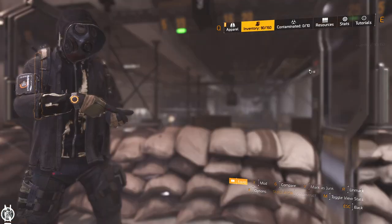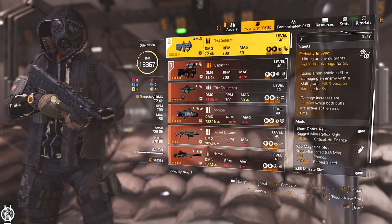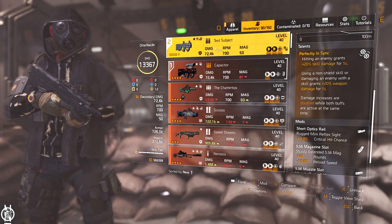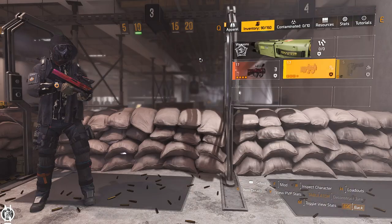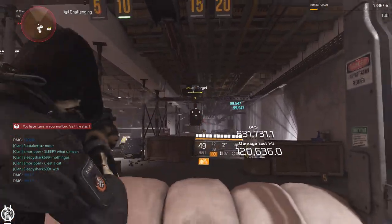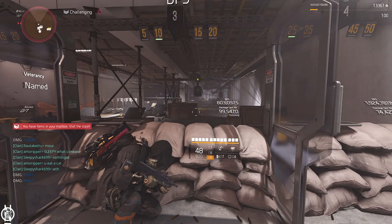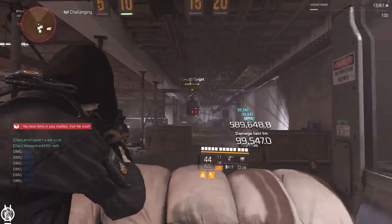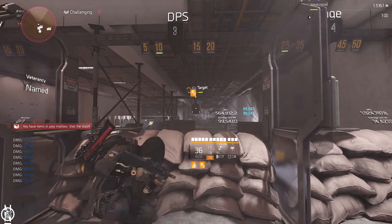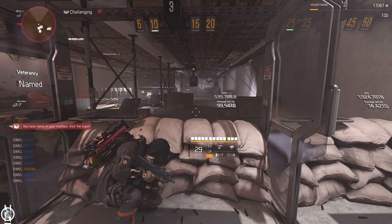My secondary weapon is the Test Subject with the Perfect In Sync talent. If you don't have a Capacitor, use a Test Subject - it has the most damage for this build and also grants your skills 20% skill damage. One bullet is enough to get In Sync active. It doesn't last that long though, so you have to blind fire every now and then from cover to refresh it. The Test Subject is a good replacement for the Capacitor.